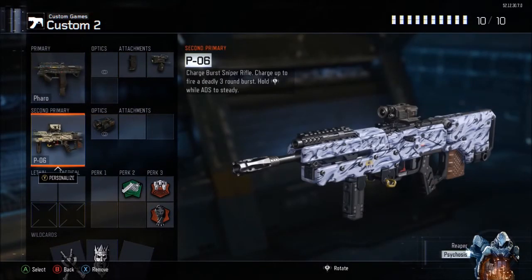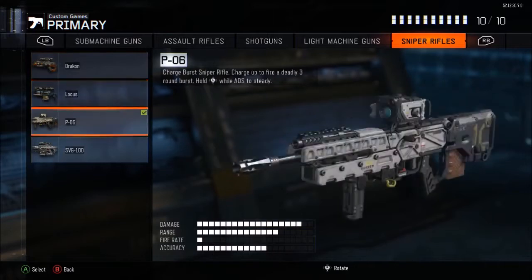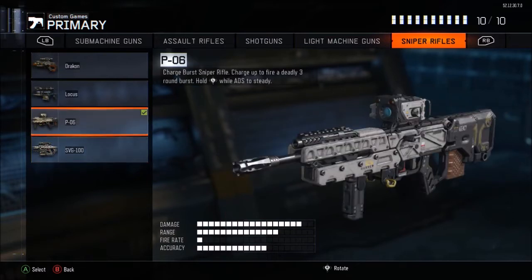For my secondary I use the P06. Quick analysis of snipers: the Drakon isn't reliable for a one-shot kill in SnD; the Locus gives too many hitmarkers and is a great quick-scoping weapon but not reliable for one-shots in SnD; the SVG is basically a one-shot kill everywhere but doesn't have the DSR drag-scope feel. The P06 is a charged three-round burst — if you miss one or two shots you can still drag that third one in. It's a very versatile weapon and I like the look of it.